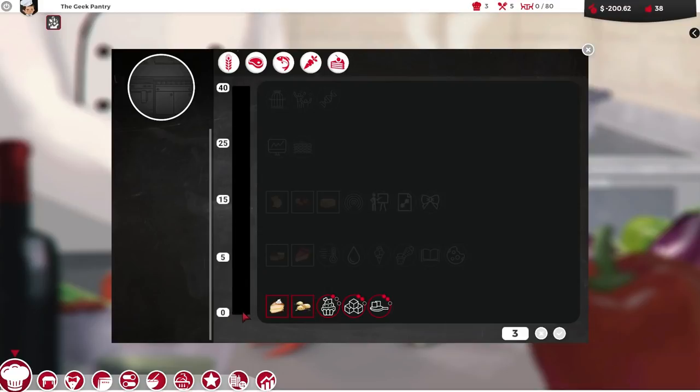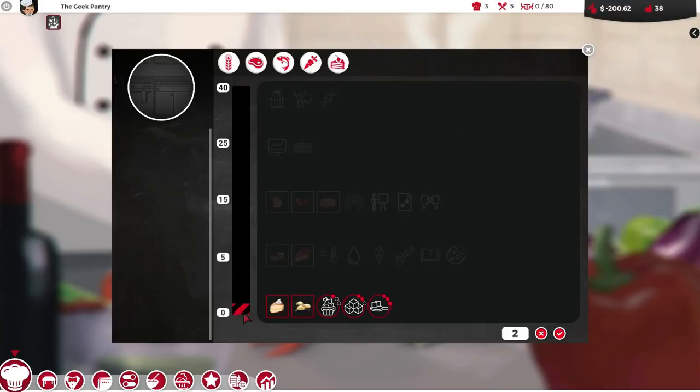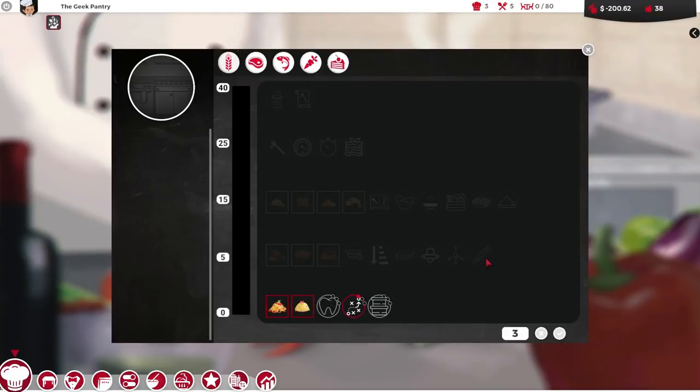We're on zero. What happens if I put a point into flavour dosing? We're back down here again. That is quite a big, quite a fundamental problem. We can never get onto the second tier of things unless they fix the bug. There is nothing we can do.